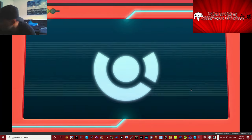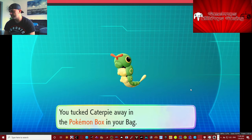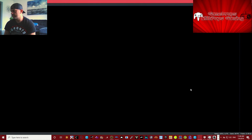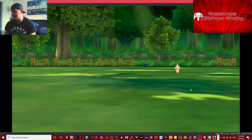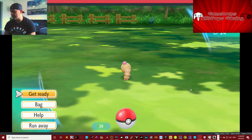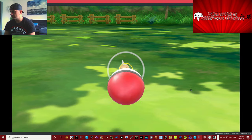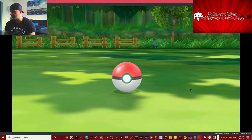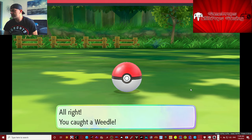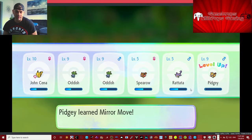Now we have two Oddish — we need a strong Pokémon, so we're going to change one of those Oddishes out. There's another one right here — wild Weedle! Guys got a spike weed. Excellent, sweet! Weedles waddle but they don't fall down. Getting a strong team here.